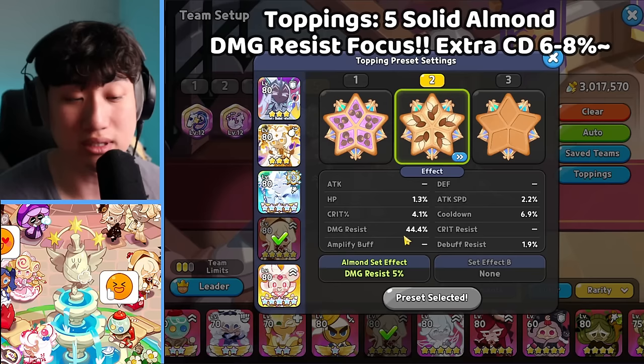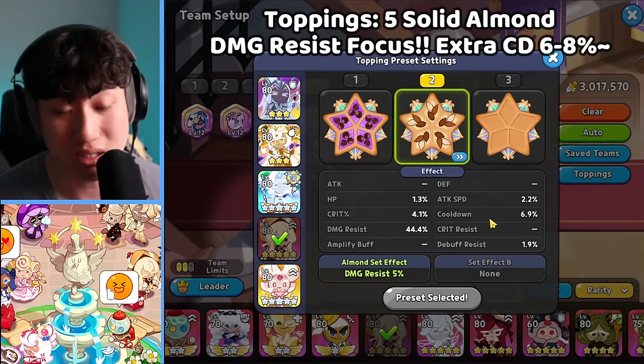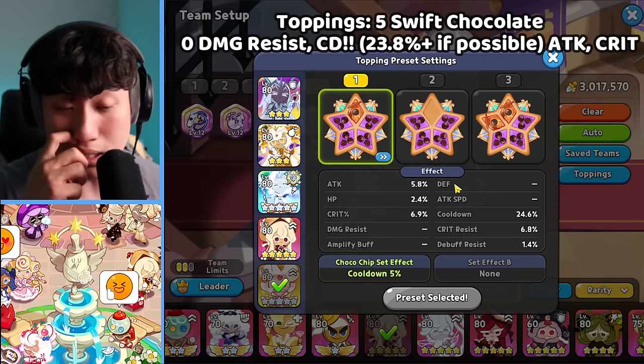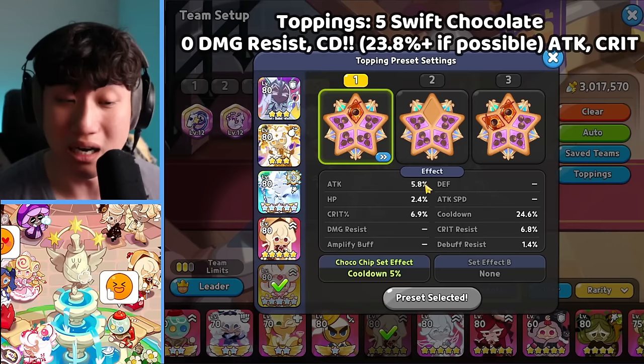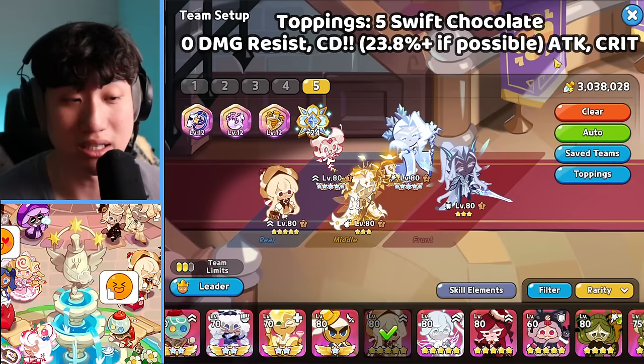Focus on damage resist mainly, and then extra cooldown if possible — around 6-8% definitely helps out, 8% is good. Snapdragon is going to use 5 Swift Chocolate with at least 23.8% cooldown to maximize on the cooldown. You can go even higher with the extra biscuit. For the toppings, extra attack crit, and attack speed does help out as well.